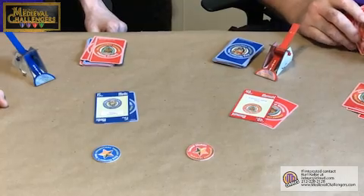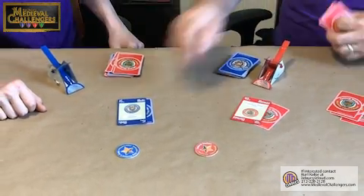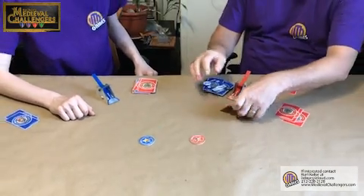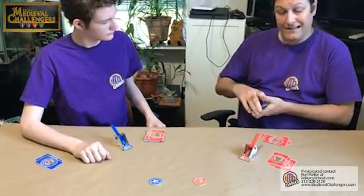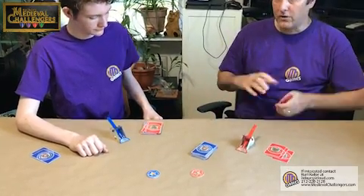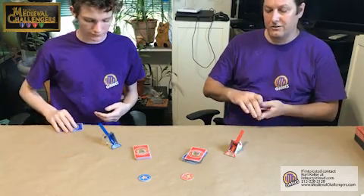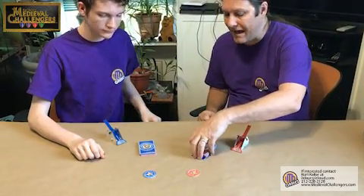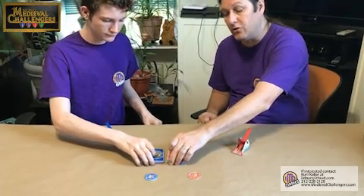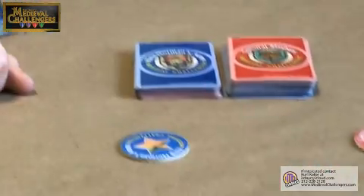Here we are at the last battle of the last round. Now we count up our points. You take all of the cards in your possession — all the cards from your med tent, all the cards from your vanguard, and all the cards from your reserve. You add up all these cards, not their battle points, and the player with the most cards wins the game and is the winner of the Medieval Challenge.